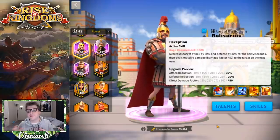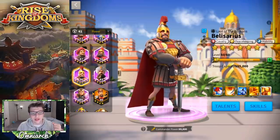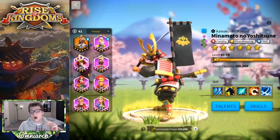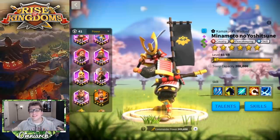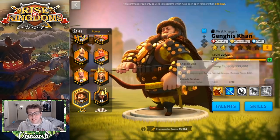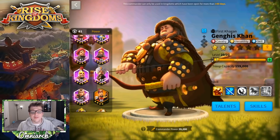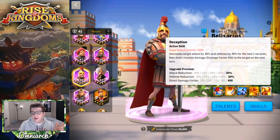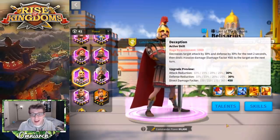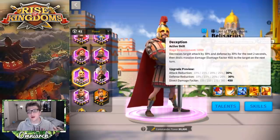Overall, Belisarius is kind of a black sheep in the cavalry world. If you look at other cavalry commanders people often use — Bybars, Pelagius, Cao Cao, Minamoto — they all deal lots of skill damage with big damage factors. Even Genghis Khan deals an insane amount of direct damage. Belisarius, on the other hand, is a debuffing commander who is also quite tanky, which is very odd for a cavalry commander and is where a lot of the confusion about building him comes from.